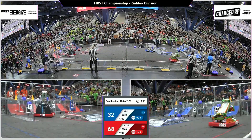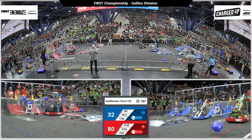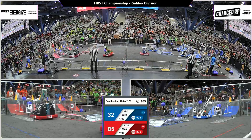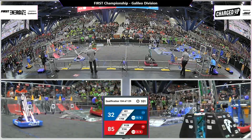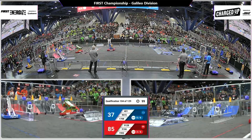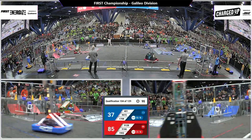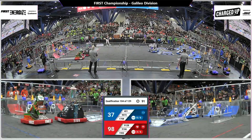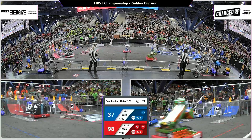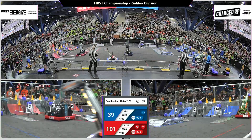That helps them reach their sustainability extra ranking point. Red Alliance is focusing mainly on the top row — those are worth five points apiece. 19-02 jumping over that charge station to deliver a cube for the Red Alliance. Blue Alliance robots have yet to complete their first link.